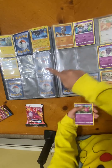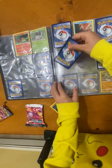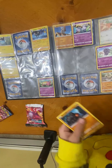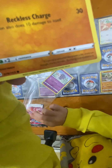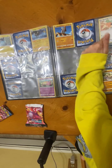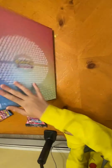Slowpoke is number 54 — 56, 55, 54. We need to turn the page and put it right there — boom! And then finally Roca Folie, number 78 — 73, 74, 75, 76, 77, 78 — boom!